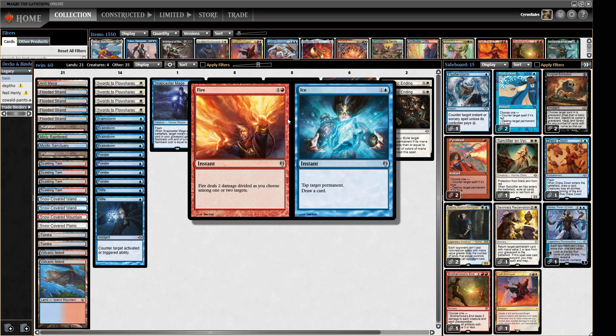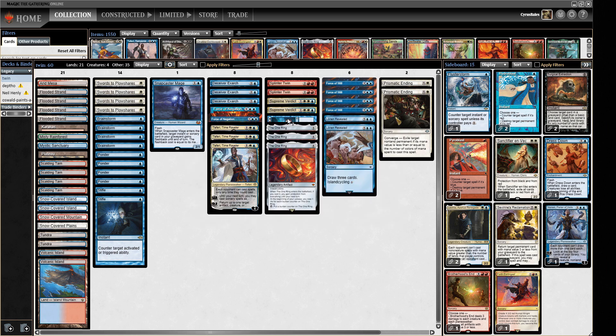Fire and Ice doing two damage divided among one or two targets seems pretty good for killing Orcs, as it turns out, and the tapping permanents and drawing a card is going to come up — Marit Lage tokens, other big creatures, or you can tap down someone's important land for a turn. Plenty of options with that. Our mana base is all actual color-producing lands — we're not running any weird colorless tech because we're a three-color deck with Supreme Verdict and Splinter Twin.